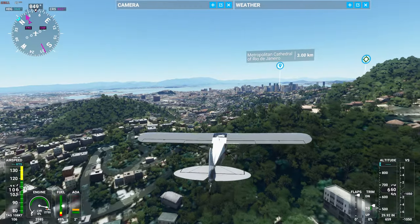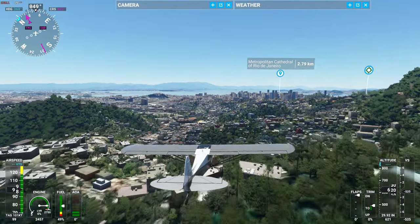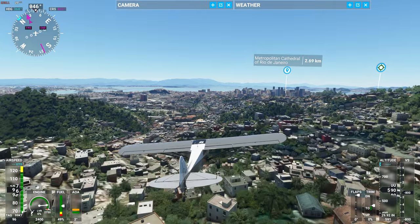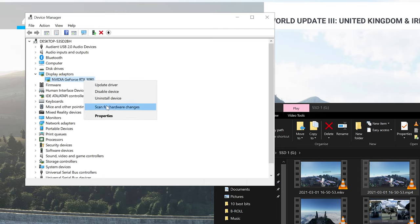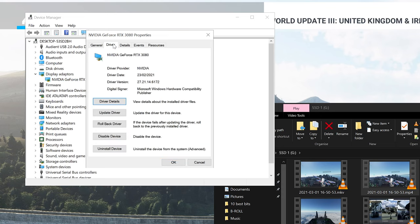If your preferred driver is from the past, you'll need to uninstall the current driver if it's newer, and then download and install the preferred driver version. Right click on your graphics card, then select Properties. Under the Driver tab, either uninstall the device or roll back the driver.